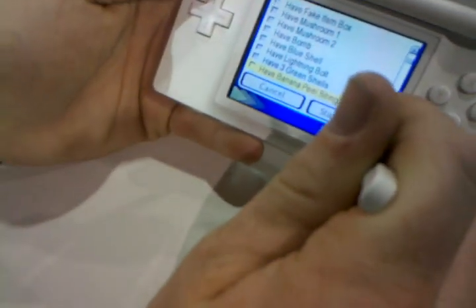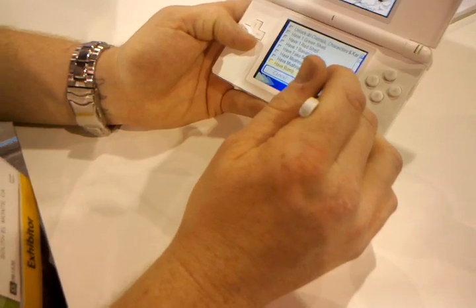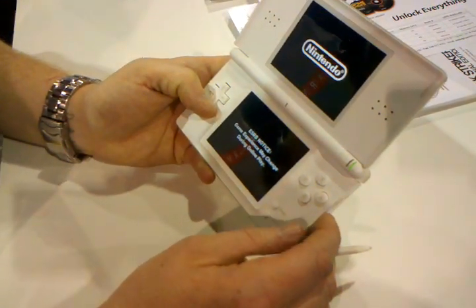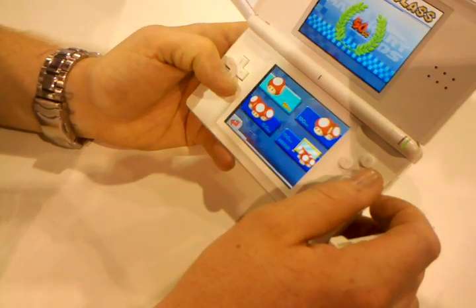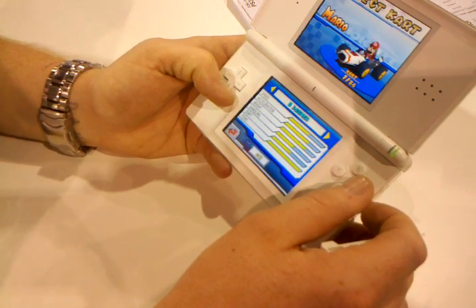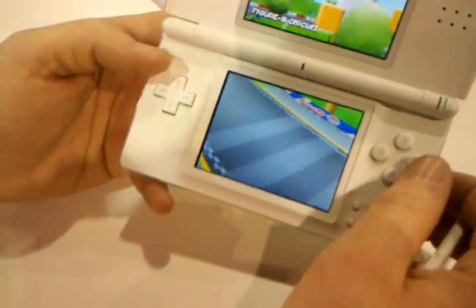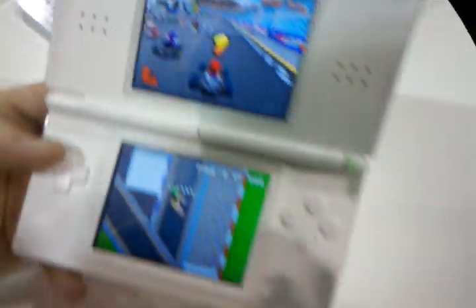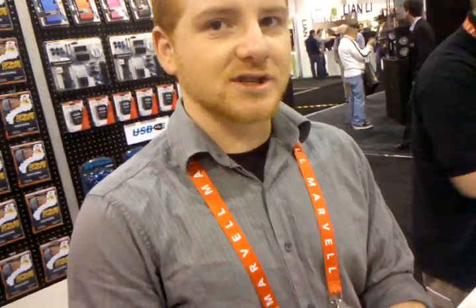Let's start off with just having 3 red shells automatically from the start. There's the classic Mario Kart DS screen. And as you can see right here, we do start off with 3 red shells. Is it permanent or just from the start? It's just from the start on these, but you can set it to permanent also. There are over 100 options on here that you can use, so you do have more options to play with.